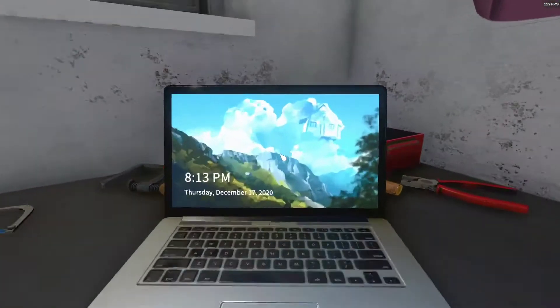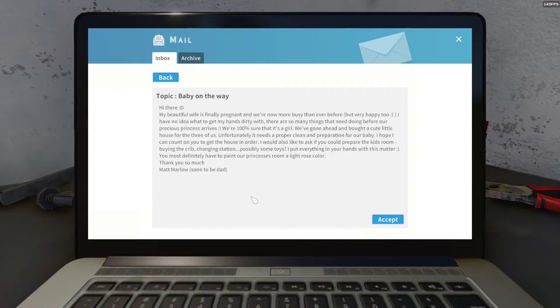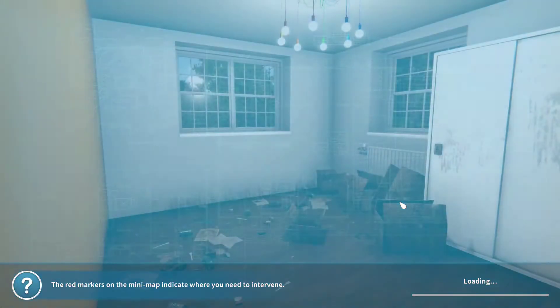We still can't really do anything, so let's just do another one, I suppose. Maybe baby on the way. Hi there. My beautiful wife is finally pregnant, and we're now more busy than ever before, but very happy too. I have no idea what to get my hands dirty with. There aren't so many things that need doing before a little precious princess arrives. We're 100% sure that it's a girl. We've gone ahead and bought a cute little house for the three of us. Unfortunately, it needs a proper clean in preparation for our baby. I hope I can count on you. I would also like to ask if you could prepare the kids' room — buy a crib, changing station, possibly some toys. You most definitely have to paint our princess's room a light rose color. Thank you so much. Matt Moirlo, soon to be dad. That seems lovely — let's do that.